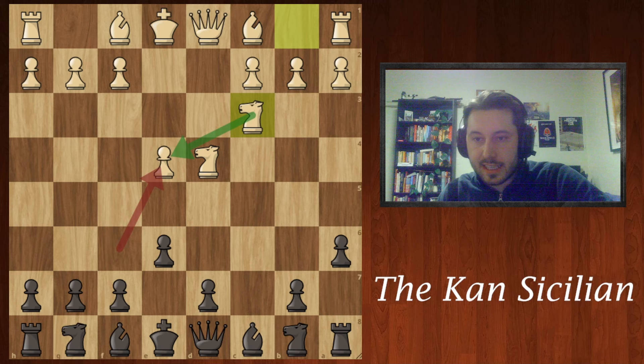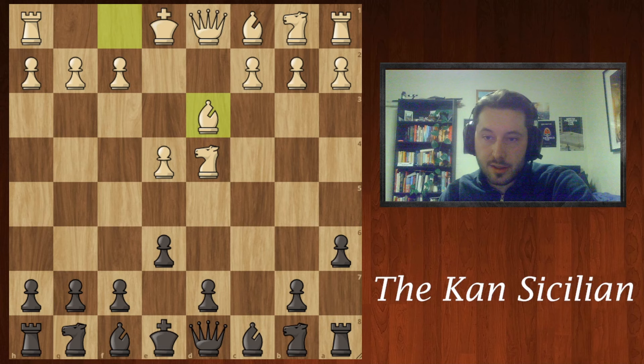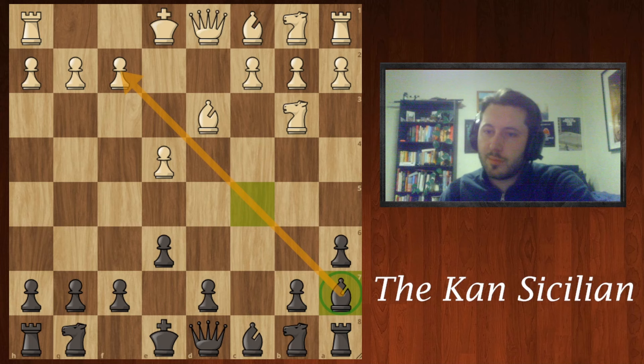So instead, the two top master moves are bishop d3, where I would recommend the following line: bishop c5. This is called the Bologovsky variation. After knight b3, bishop a7 — it's tucked away with great scope on the kingside. After castles, knight e7, black has a fairly easy game.